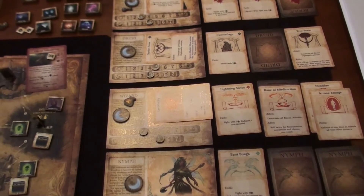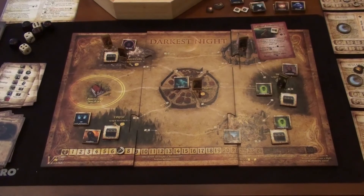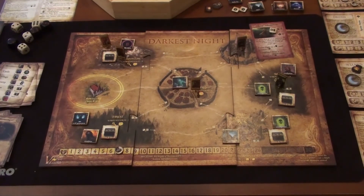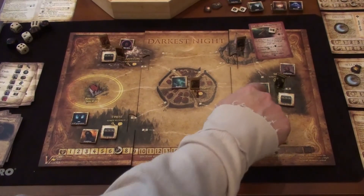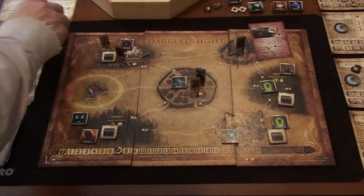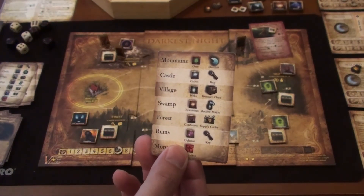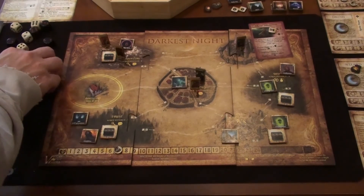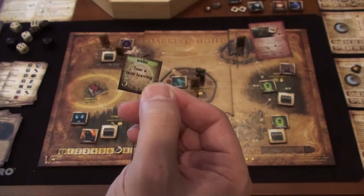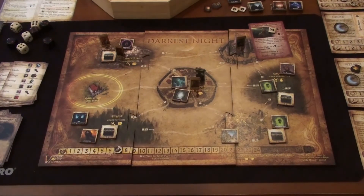The necromancer's final turn: darkness goes up to seven. He rolls a two for movement — everybody's safe; he just goes toward the village and creates a blight — Webs: you lose a turn when you leave. He's sticking the heroes there. That ends his turn.